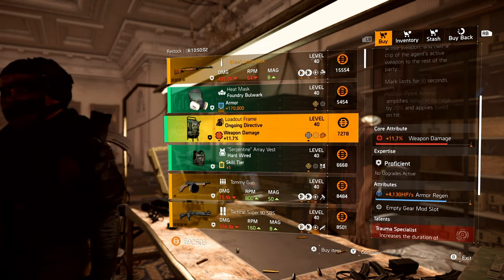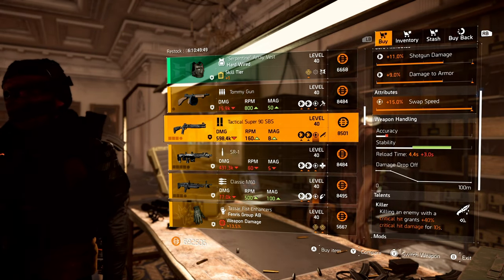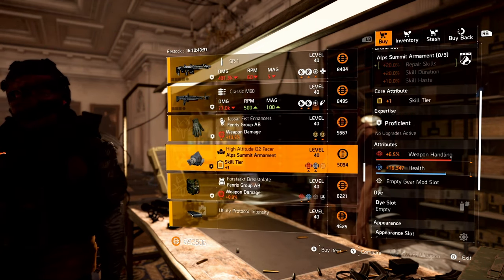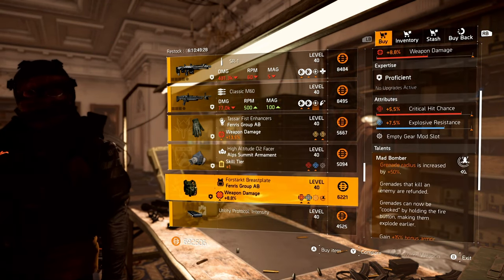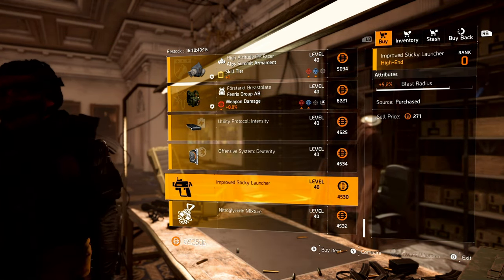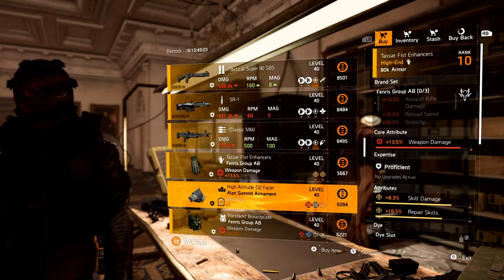Next up, we have an Ongoing Directive backpack with Armor Regen, followed by a Hardwired chest piece with Skill Damage. Looking at the high-end items: a Tommy Gun with Sledgehammer and Optimal Range, a Tactical Super 90 with maxed out Swap Speed and Killer, an ISR-1 with Reformation and Crit Chance, and a Classic M60 with Steady-Handed and maxed out Armor Damage. Gear items: Fenris Gloves with Skill Damage and Repair Skills, Alps Mask with Weapon Handling and Health, and Fenris Chestpiece with Crit Chance, Explosive Resistance, and Mad Bomber. Mods: Repair Skills 16.6, Crit Damage 10.8, Sticky Bomb Blast Radius 5.2, and Hive Range 4%. Must-buys from the clan vendor: Ekum's Longstick and the Foundry Mask.